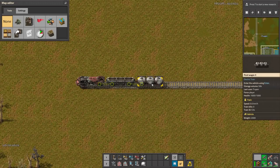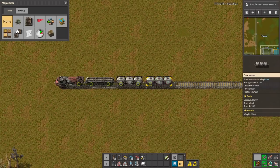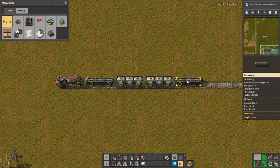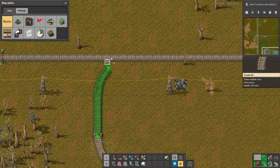The storage volume of this fluid wagon is 50k. Let's compare this to a normal one — the normal is only half the capacity. I guess it works the same for the cargo wagon: 40 slots versus 80 slots.